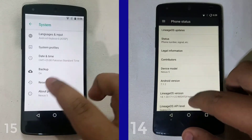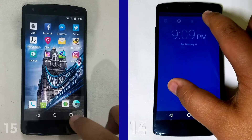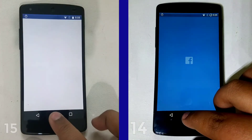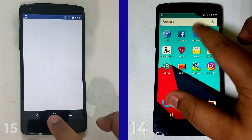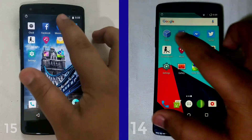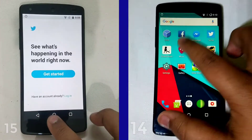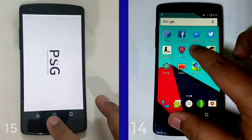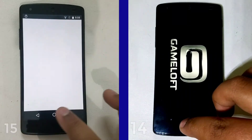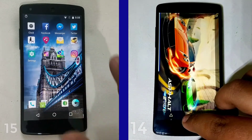Let's move straight into the speed test. On the right is Lineage OS 14 and on the left is Lineage OS 15. Jumping straight in, you can see that the 14 is a little bit faster — not leaps and bounds faster, but certainly there is a difference, maybe because the 14 has had more time to develop and the 15 is quite new and isn't even in its official phase yet.